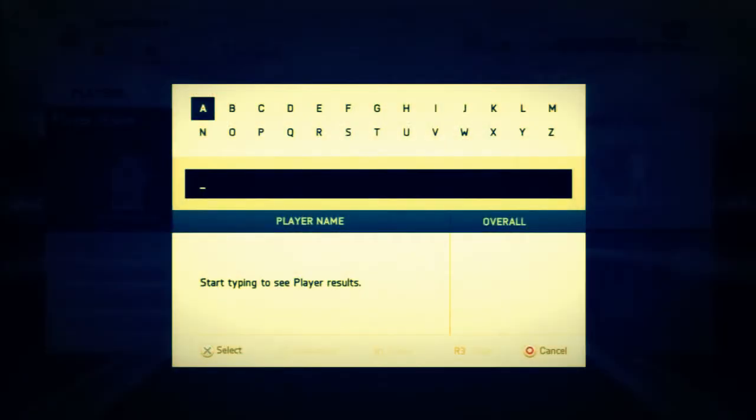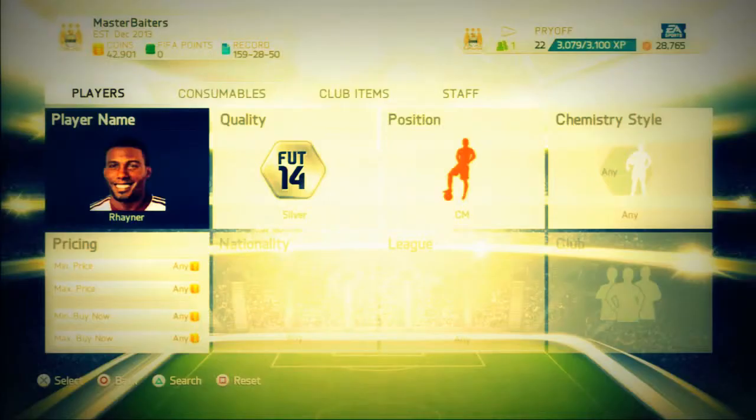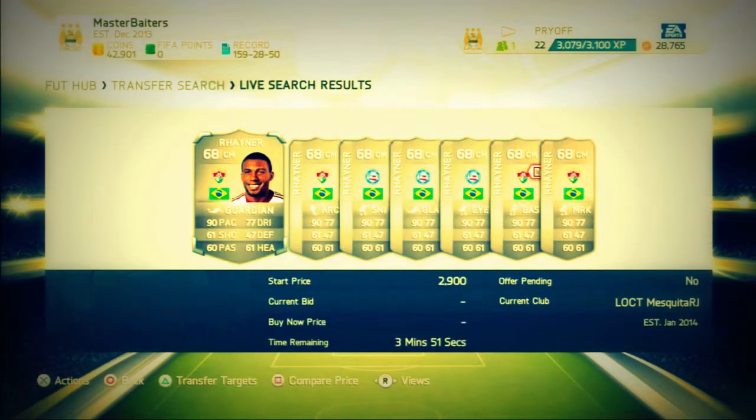Now how I know what players to do — just look up Futhead and go from there. Futhead pretty much shows everything. I use the first page, but you can use as many pages as you want.